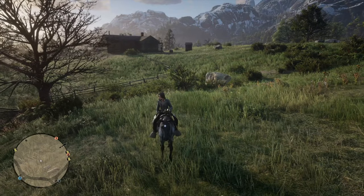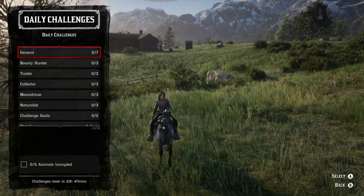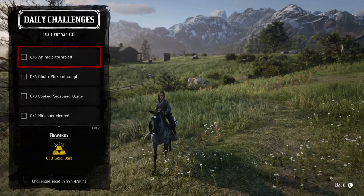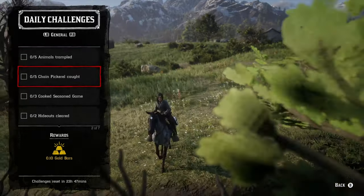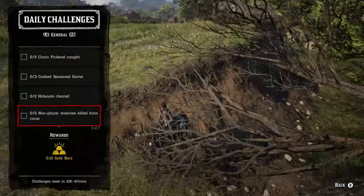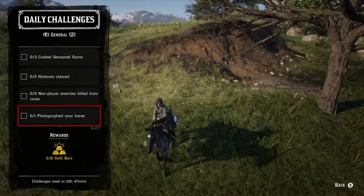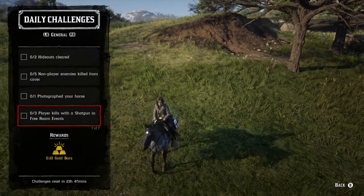Let's go ahead and move on and quickly go over the list of the daily challenges before we break them down in detail. We've got five animals trampled, five chain pickerel caught, three cooked seasoned game, two gang hideouts cleared, five non-player enemies killed while from cover, one photographed your horse, and three player kills with a shotgun in free roam events.